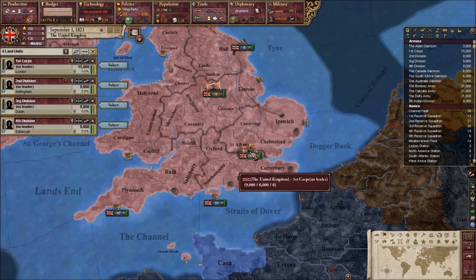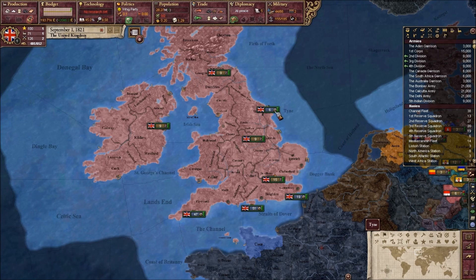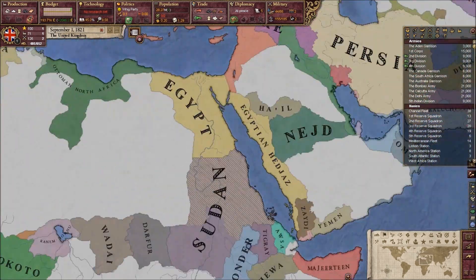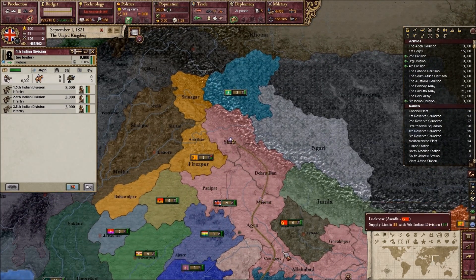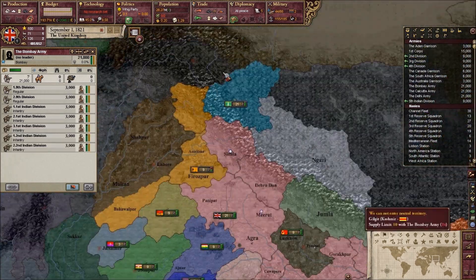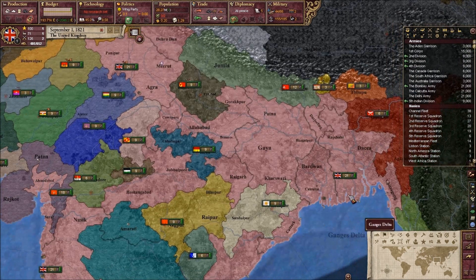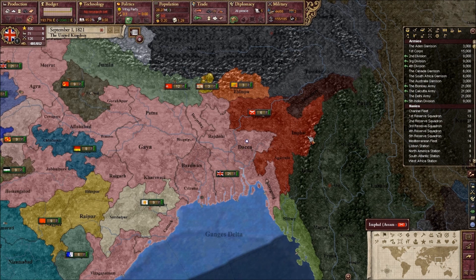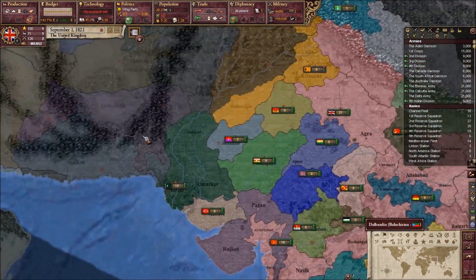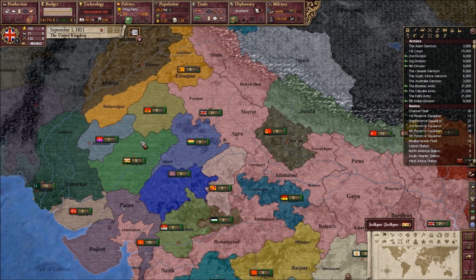I'm going to merge all our armies in Britain and London and give them a general once we get one. I'm also going to put together some things in India — take these armies and this one from Bombay, put them on the border with the Sikhs because we're going to invade the Sikhs eventually. Put these in Dacca because we're going to attack Assam at some point. The Sind — we're going to want to put our sphere of influence up to the max to try and incorporate them.